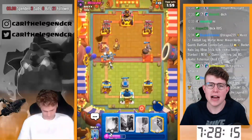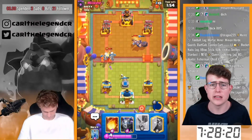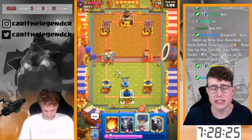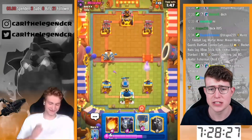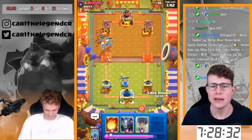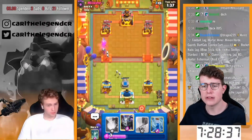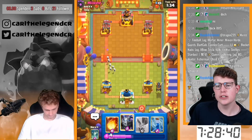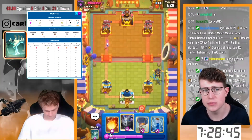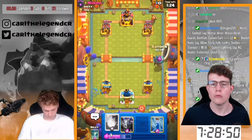Mortar is honestly a really hard matchup — it depends on which type of mortar variation they have, like three air counters or just two. Karl really likes to go in for a balloon here and go for Skeletons, not wanting to give the opponent fireball value. The tombstone placement might look a bit weird but it's actually really really good. Every time you have a tombstone down on the left side, you want to go Lava Hound on the right, since your opponent needs to push into the tombstone and you get way more value — the opponent is not able to punish you.